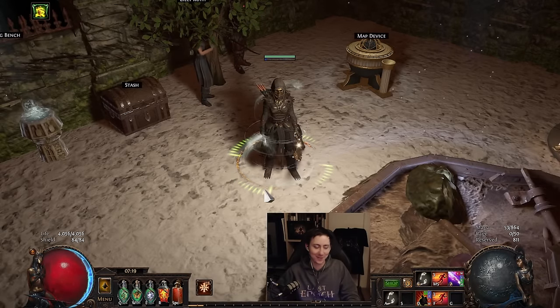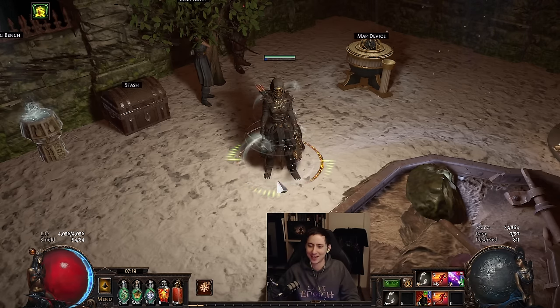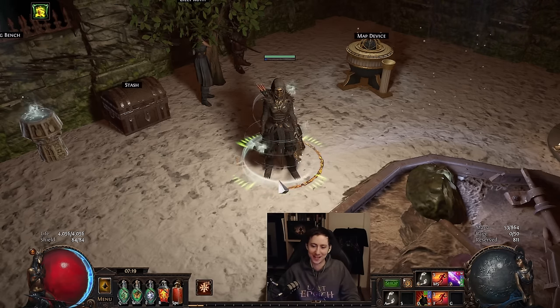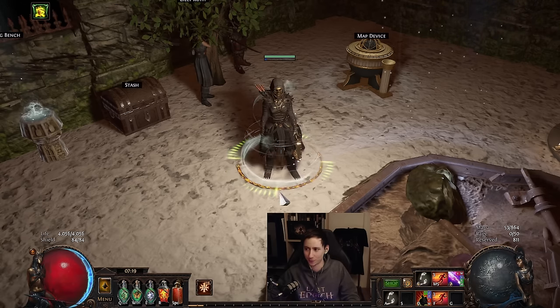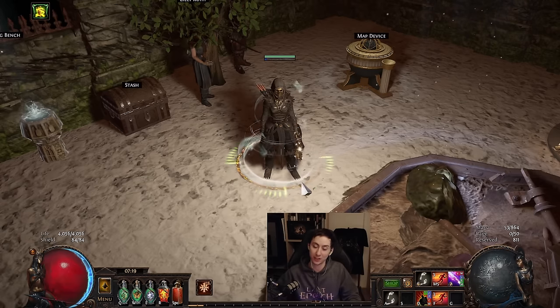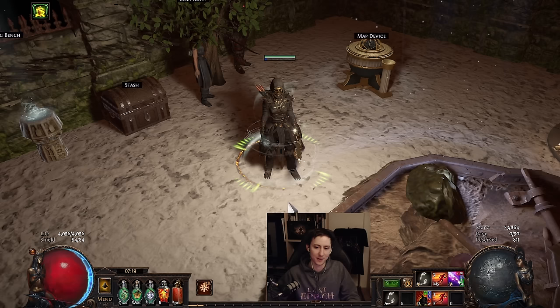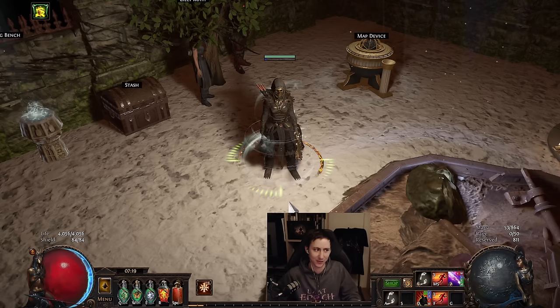What's up everybody, Tuna here. In today's video I wanted to talk about Lightning Arrow. Lightning Arrow seems to be the skill that has plot armor — GGG has not nerfed it. However, we have gotten a small indirect nerf in the form of Sniper's Mark getting a little bit of a damage reduction as well as losing two splits.